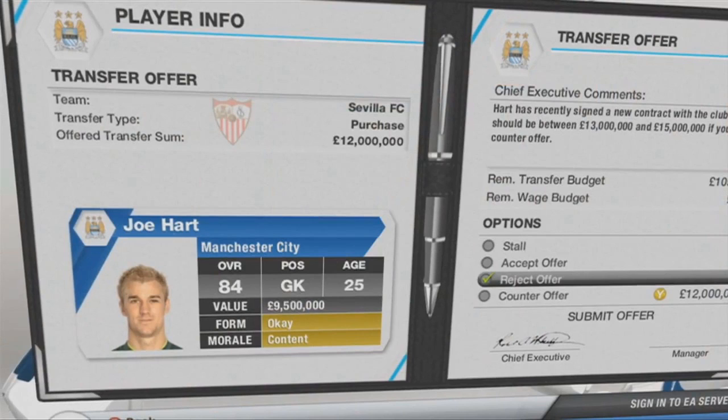There is so much goodness here. You get a little box for your player in the bottom left of your screen showing his overall rating, what position he plays, his age, his value, his form, and his morale. As you can see, Joe Hart's morale is 'content' and his form is 'okay.' If his form is brilliant and his morale is really high, that player is worth a lot more to your club.